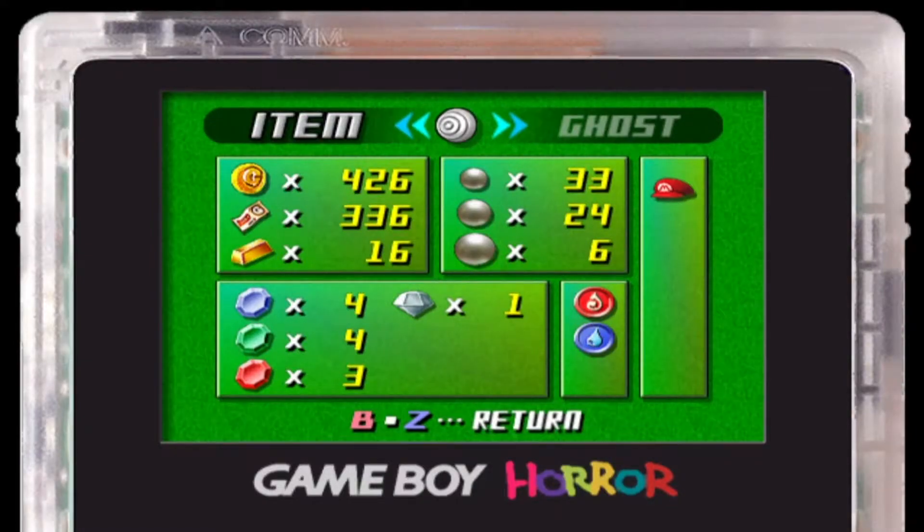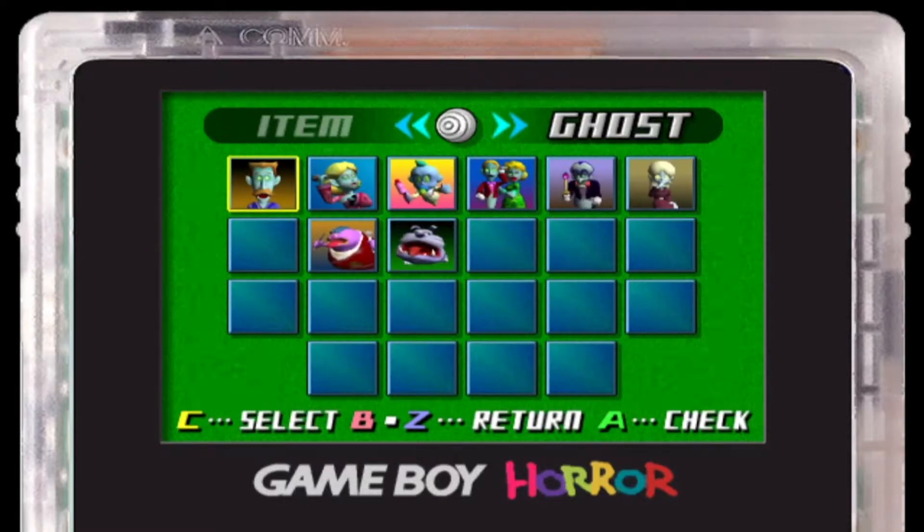Pressing Z opens up this menu — I haven't showcased this menu yet and I probably should. But you can see our elements here, the items that we've gotten so far. We've only gotten Mario's hat, our money, diamonds, rubies, emeralds, and sapphires. And over here we can see the ghosts.